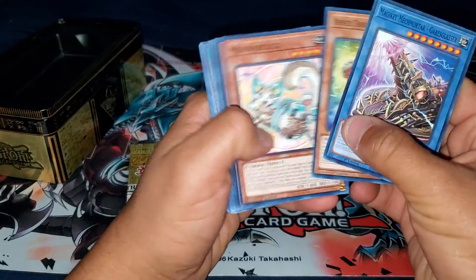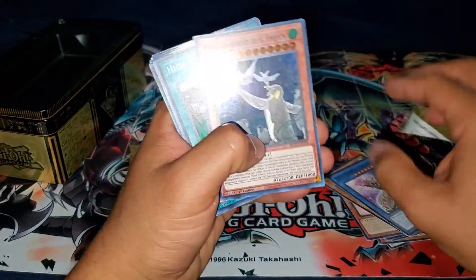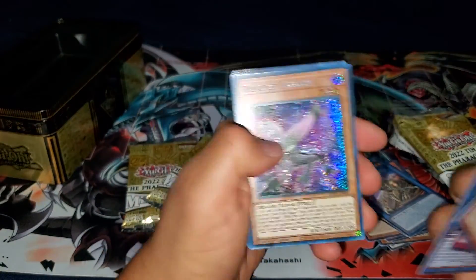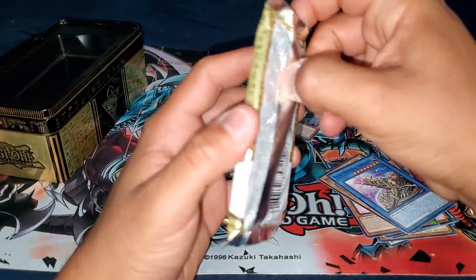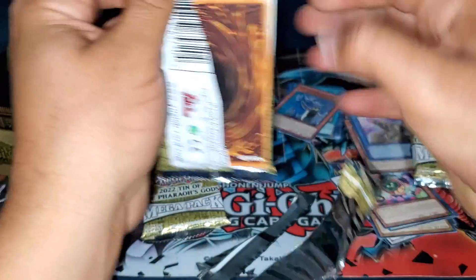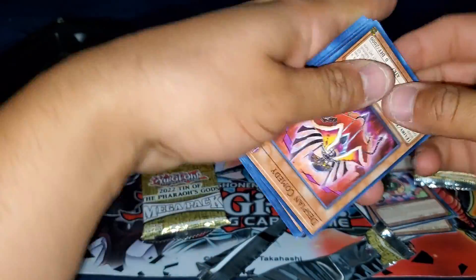Let's see what this thing could give us. Nothing crazy — Rokket Rose Dragon. Let's see what the next pack has.